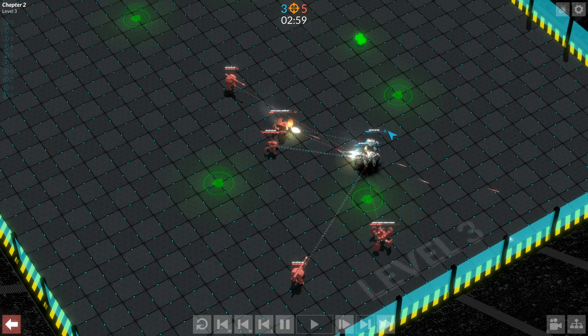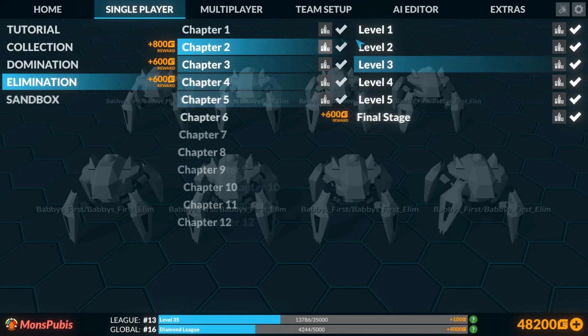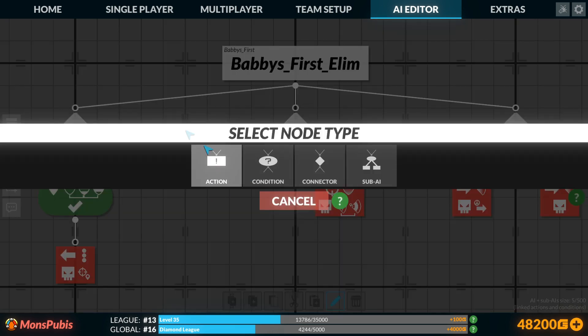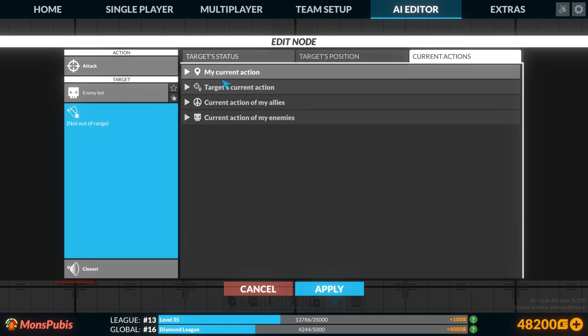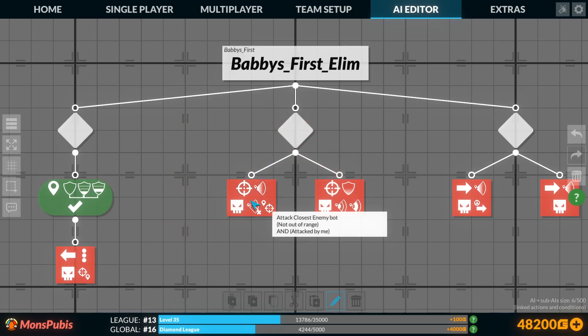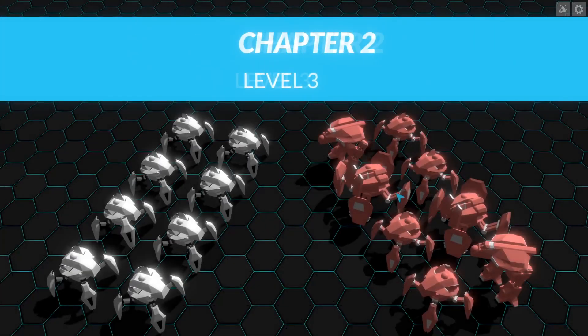But now we're down three to five and our bots are all doing pretty poorly, so let's see if we can improve them. We were doing pretty good damage, but one of the bigger problems is that the enemy is running out of medium range and they're no longer taking damage. So let's look at adding another attack node — again with a 'not out of range' condition — but we're going to attack enemy bots that are not out of range and were attacked by me previously.